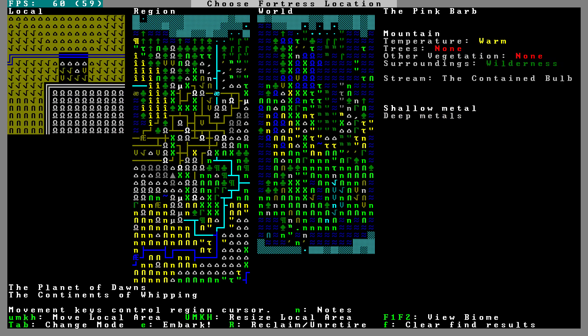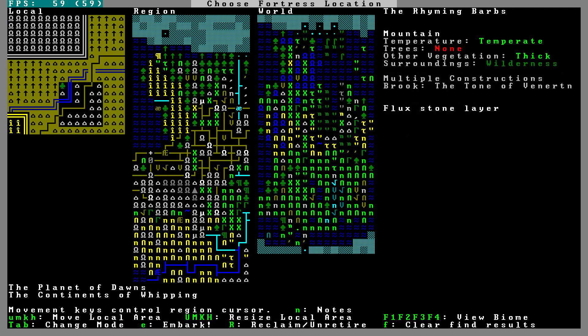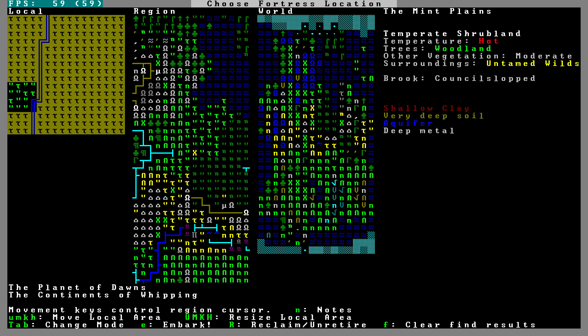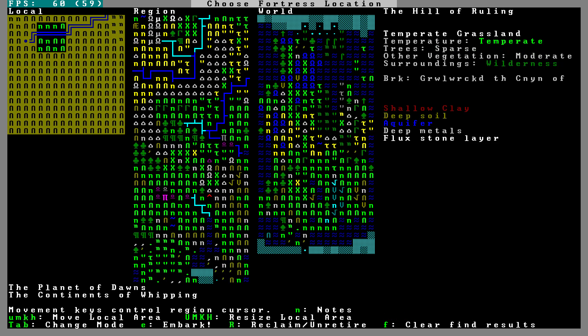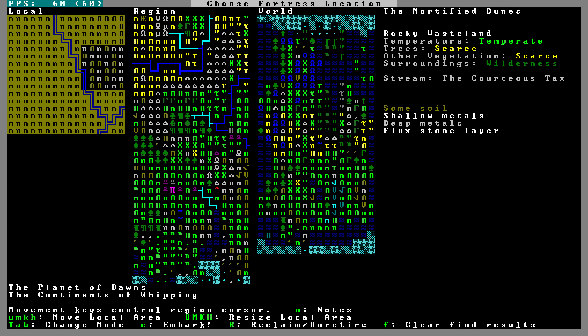There are so many options. Up here we have roads and what looks like human farmland. Let's stray away from there. What about this yellow one? There are four biomes here, and it's all scorching temperature. I don't want to build everything out of wood, but it is nice to have wood. Rocky wasteland, trees are scarce but there are trees, it has flux stone, this is only one biome — the Mortified Dunes.